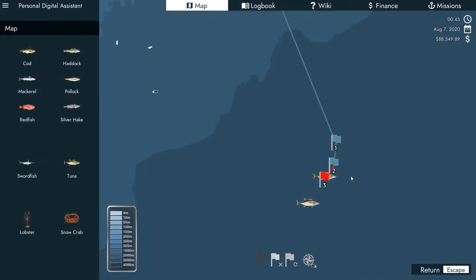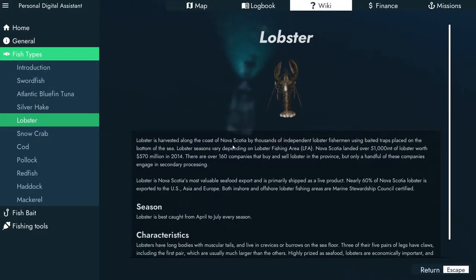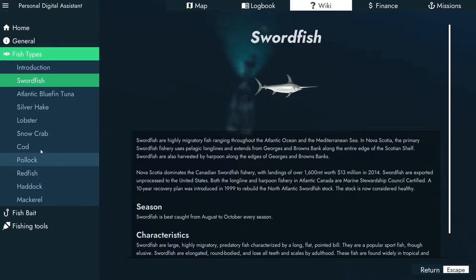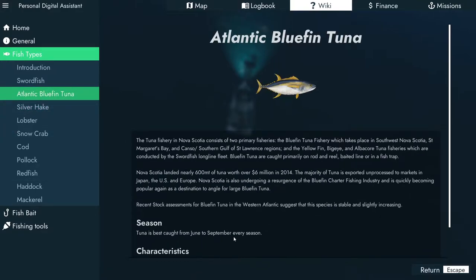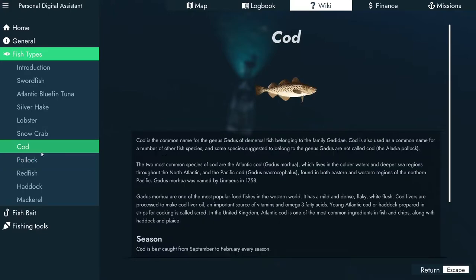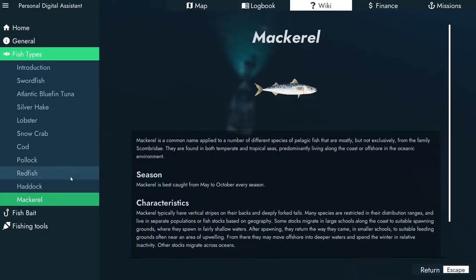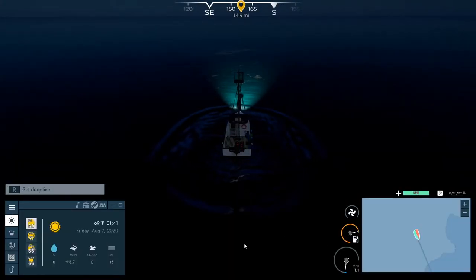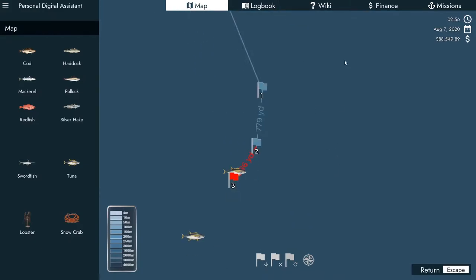It's actually going to take a fair amount of time to get down here. While we're traveling, let's look at fish types. Lobster is best caught April to July. Swordfish is August to October. Bluefin tuna season is June to September — we're in August so it's not peak season but that's okay. Pollock is all year, redfish all year, Atlantic cod every season. Oh, we stopped fast traveling — my bad, I thought it would keep going.